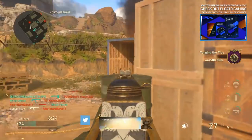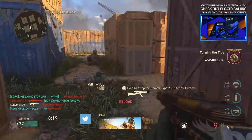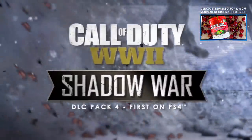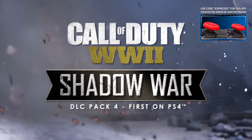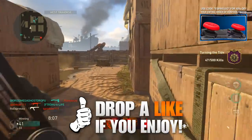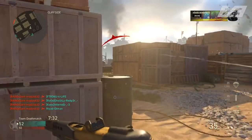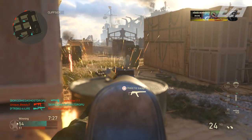Thursday turned out to be our lucky day for DLC4 — earlier in the day we got a full trailer dropped. The DLC is coming right over the horizon: Tuesday we're going to see DLC4 entitled Shadow War drop for PlayStation 4, and then 30 days later for Xbox One and PC users. There are six things in particular that you might have missed that may have some very large gravity to them, so we're breaking those down today.